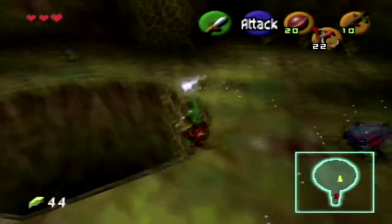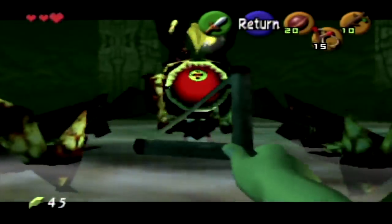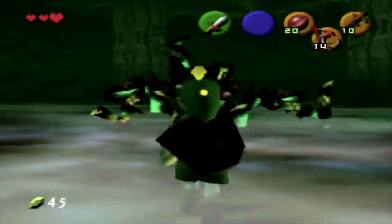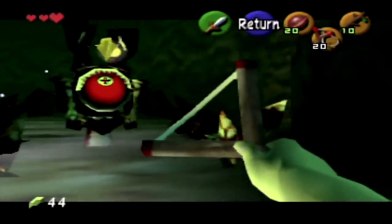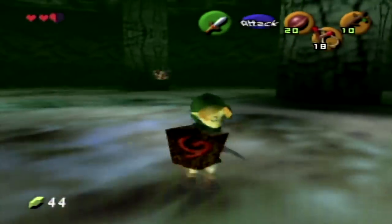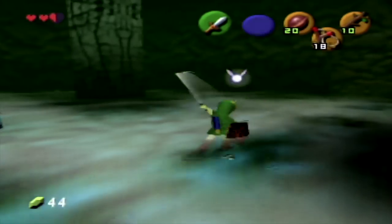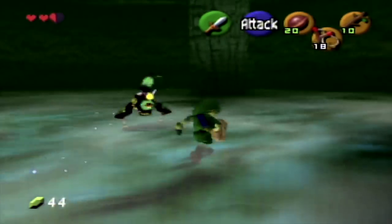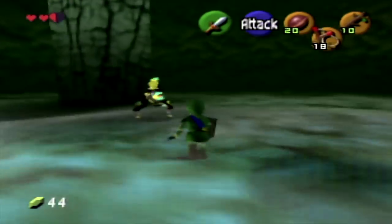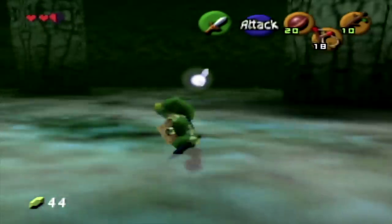The Great Deku Tree acts as the first dungeon of the game, meaning Goma is the first boss. Being an introductory boss, Goma is pretty simple, having you use your default weapons to fight her. Her main solo attack is just flopping on top of you, which you can block with your shield. But if she needs assistance, she sends her children at you. She'll just keep popping out eggs and then they'll come and fight you — it's really easy to kill them. Not exactly mother of the year over here. It's kind of a recurring theme with spiders.